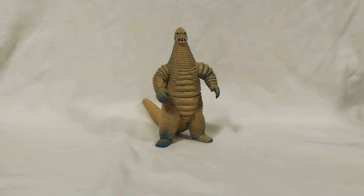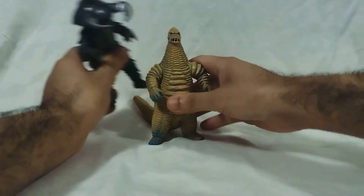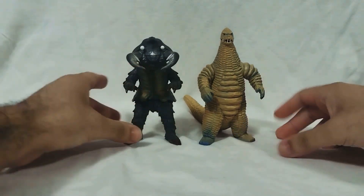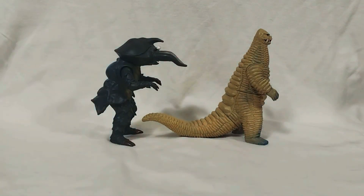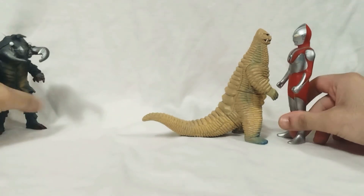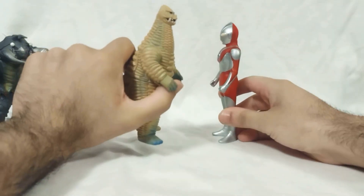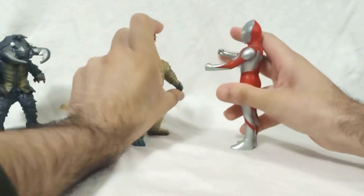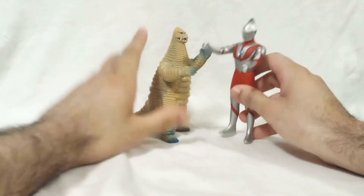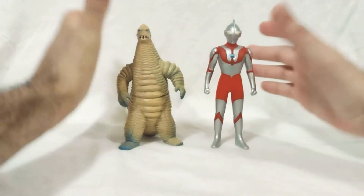Before we end the video, we have to do a size comparison. Here he is next to the last monster we looked at, which was Antlar — who appeared in Episode 7, so right before Episode 8. You can see the two Titans side by side, which is pretty neat. He's decently sized. As for comparison with Ultraman, the size is kind of an issue, but it's not too bad. Antlar doesn't look too bad either — the size is fine. It's not like he's super tiny, so at least we've got that.